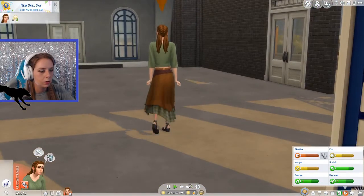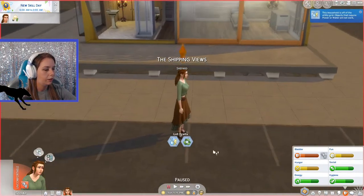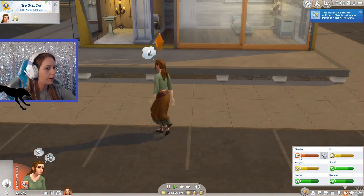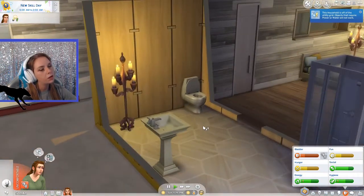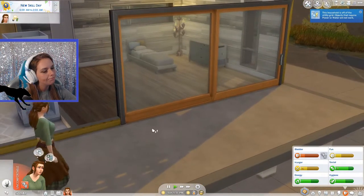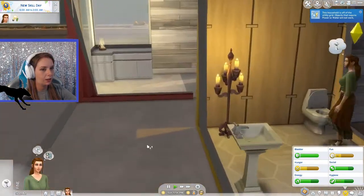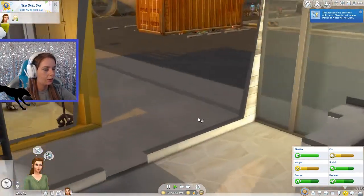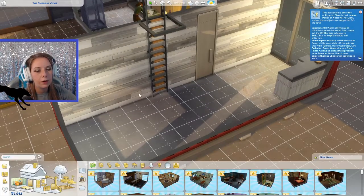She's going to waddle home. So we'll let her go to the bathroom. I don't know — if we're off the grid and we're not using water, how do we have a shower and a toilet? Not really sure how that works. We don't really have a kitchen yet, we just have a countertop. Let's check out our build and buy mode.